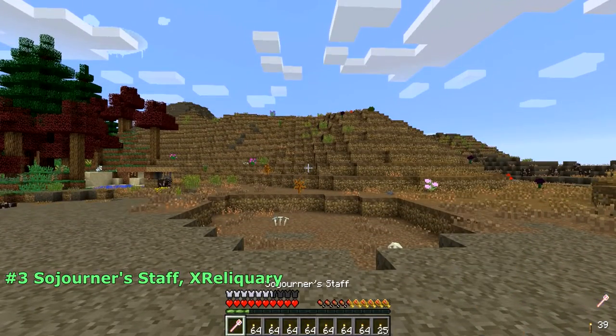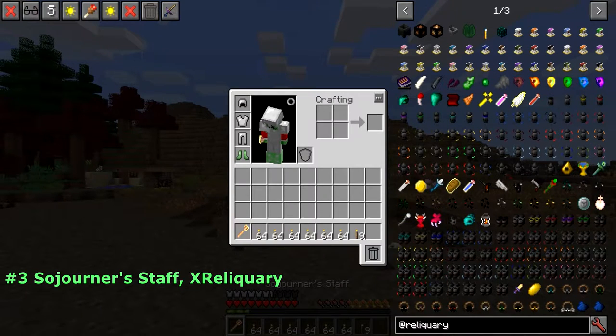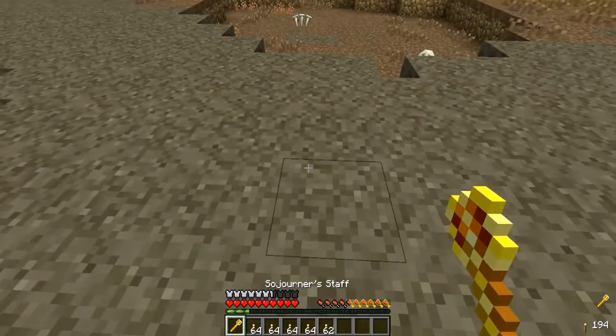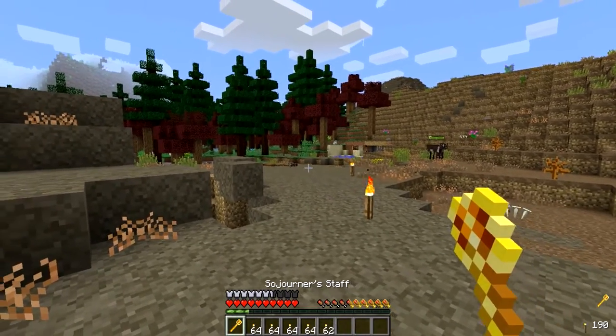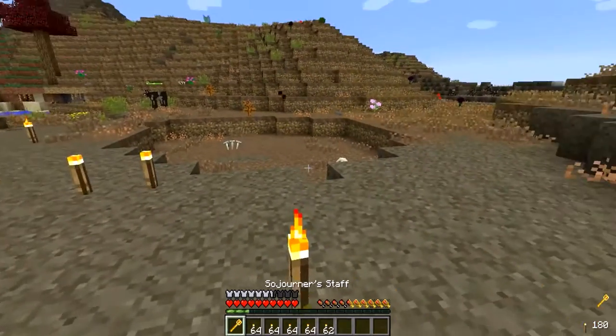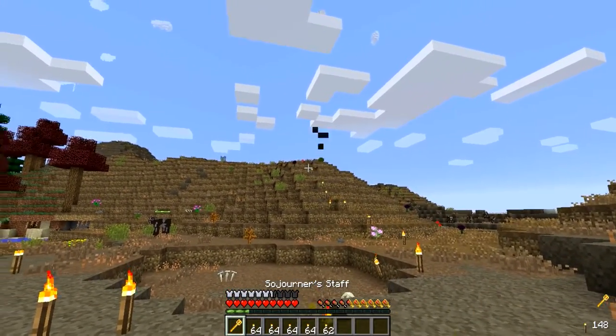Number 3: the Sojourner Staff from X Reliquary. Are you tired of running out of torches or not being able to reach that wall to light up? That's where the Sojourner Staff comes in. When activated, this staff will consume all torches in your inventory to be stored for later use. When right-clicked, the staff will place a torch at whatever block you're currently looking at, even at a great distance away from you. This is ideal for mining, building, and all kinds of other situations.